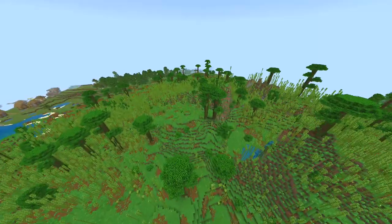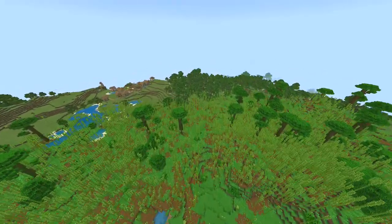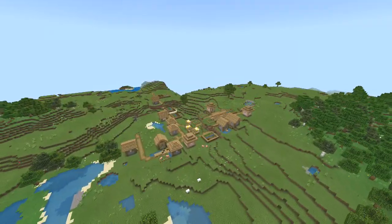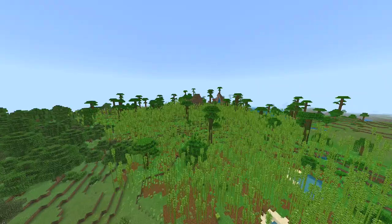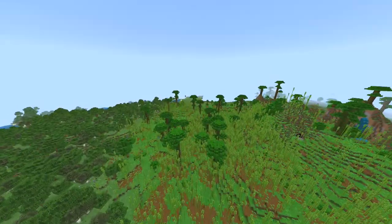Instead of going thousands and thousands of blocks to find one of these things, you've got it right off the spawn point. And then obviously as you can see over here, right next to it there's a village for easy access to a bed, food, animals, and all that good stuff that people need in the early game. Thank you very much for watching.